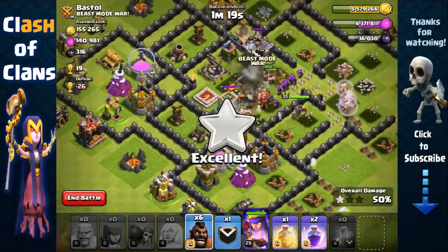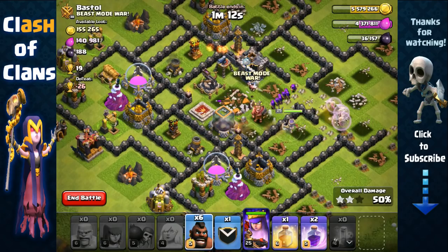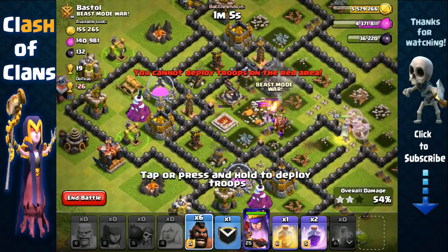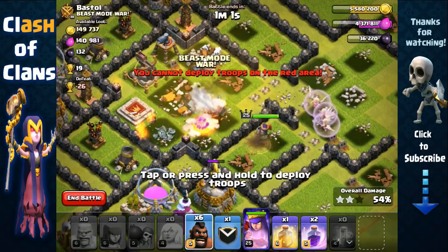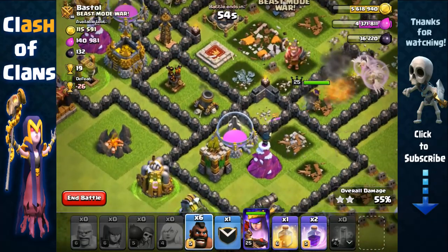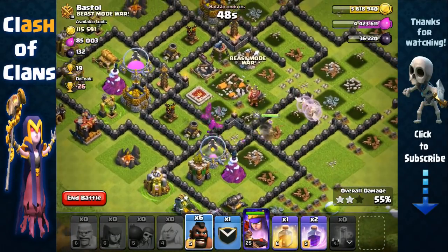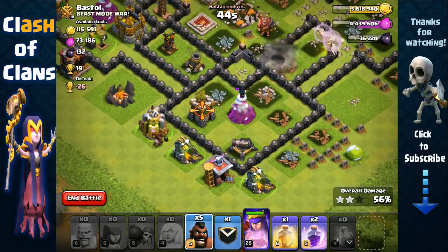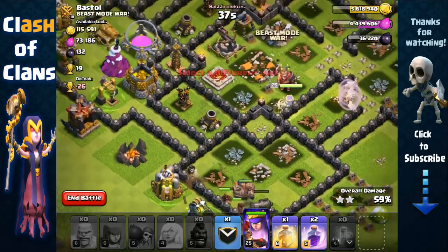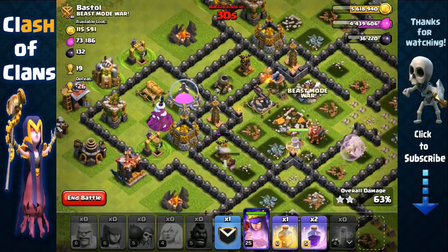We still have our hog riders. Hopefully she makes her way inside the core because I want her to target the storages. She decided to go for the core but then turned back. Looks like she's gonna go after the elixir storage. Hopefully she doesn't go for the wall — I'm just gonna send out some hog riders to remove those structures so they don't pull her. Found a giant bomb, then another giant bomb, so looks like we're gonna lose our hog riders but we don't need them.